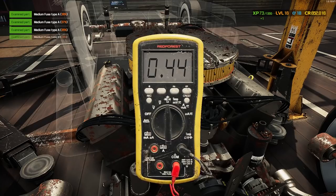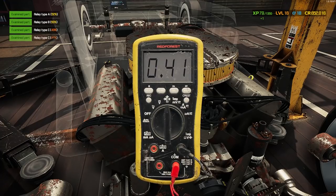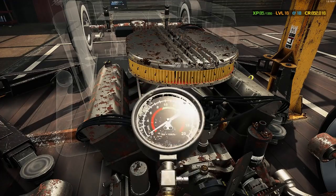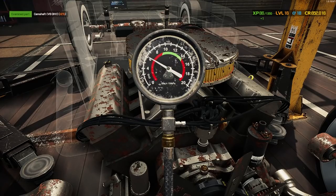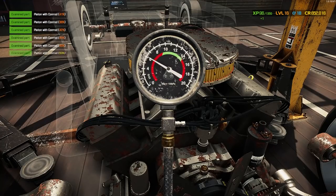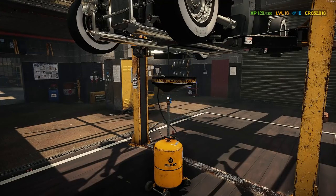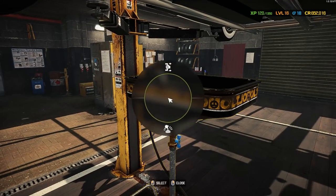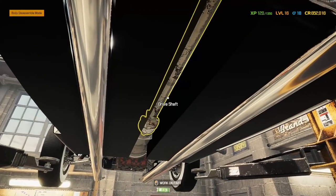The car is not as bad as some of the ones we've gotten before, but it definitely needs some attention. Let's do a compression test and see what we get. We're getting thirties and forties — not something I'd really want to drive hard. So we're going to pull this engine out and do a complete rebuild. We'll get this oil drained, and yeah, that was some black oil for sure. Let's move this back and start disconnecting our driveline to get the engine out.